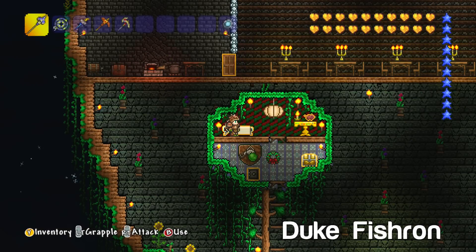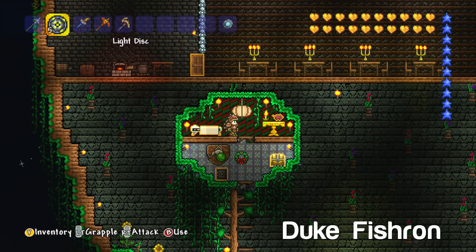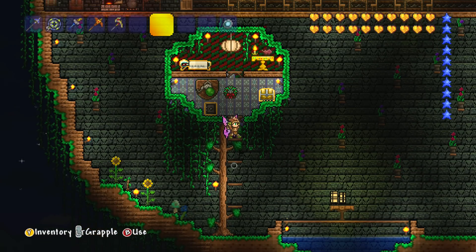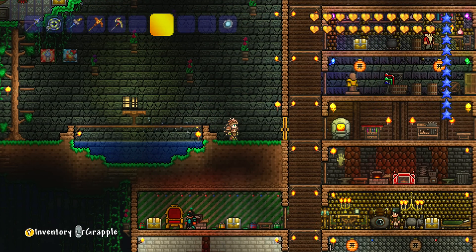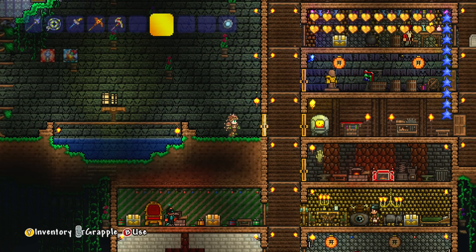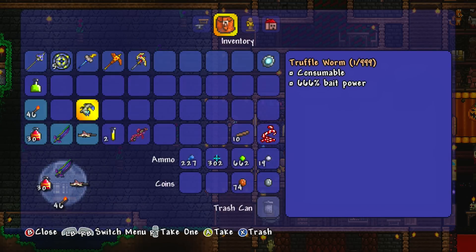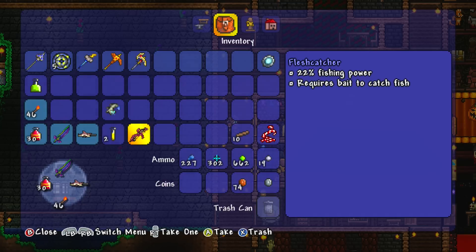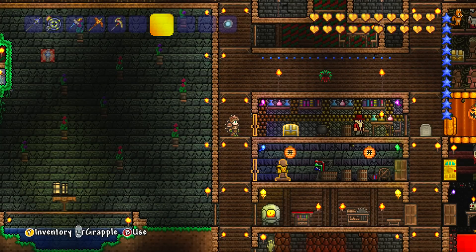Hello, this is Stampy and welcome to a Terraria Let's Play video and another video inside of Stampy's Wonderful World. Today there's going to be a very exciting episode because we are battling a brand new boss I've never seen before, called Duke Fishron. In the last episode I got this little gooey thing which is a truffle worm, and I need to use that and my equally disgusting-looking fishing rod to hopefully spawn this thing.